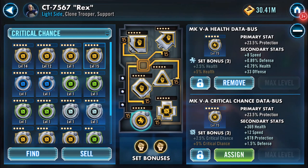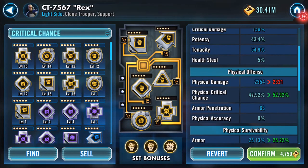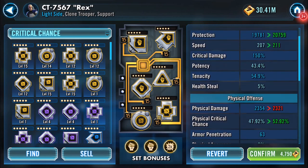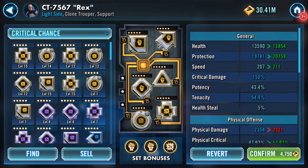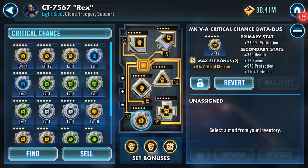It's going to add 5% to my crit chance. I'll remove that — and that puts me where I was looking for. All my clones are now over 50% on the critical chance. I'll try to increase that some more. I've dropped only one speed — I think my Rex was at 212 before, because I lost five speed on that health mod. This one I've just done has a load of tenacity on it, but the speed didn't change.